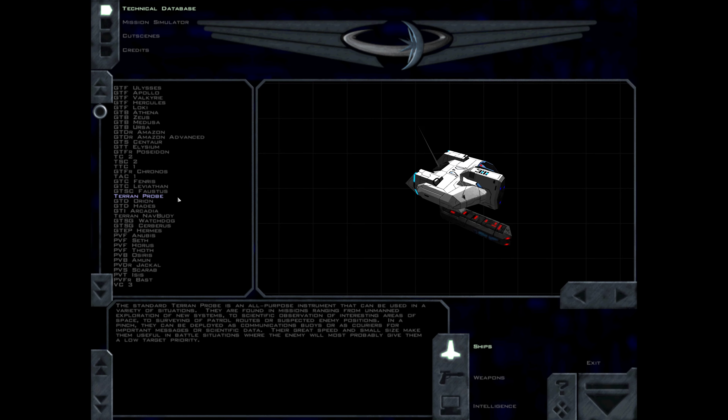The standard Terran probe is an all-purpose instrument that can be used in a variety of situations. They are found in missions ranging from unmanned exploration of new systems, to scientific observation of interesting areas of space, to surveying of patrol routes or suspected enemy positions. In a pinch, they can be deployed as communications buoys or as couriers for important messages or scientific data. Their great speed and small size make them useful in battle situations where the enemy will most probably give them a low target priority.